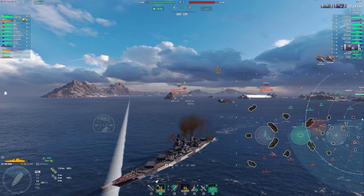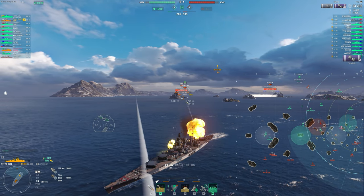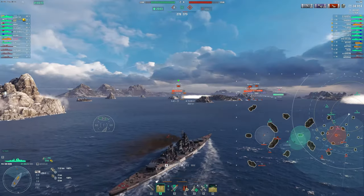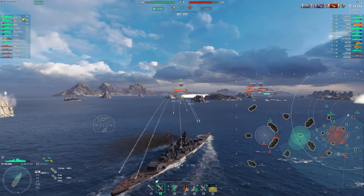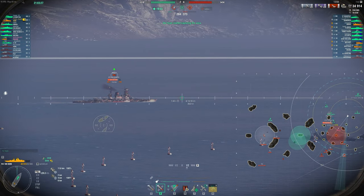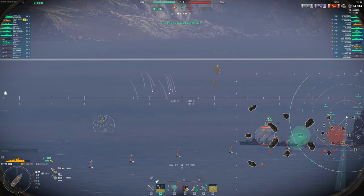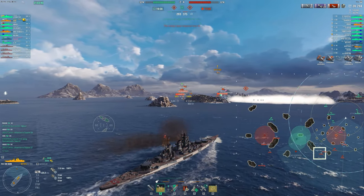So like here, I pushed in and used the island to push up undetected. And then we caught this North Carolina out. As you can see, we dealt 25k to him and killed him with our secondaries even. And after going out and maneuvering a bit and staying dark, now we're pushing in again. I'm trying to take some shots here at this Amagi, which turns out that's fine. But we're still pushing in because we have access to our consumables. That's kind of the biggest thing — you need to have your damage control and your heal ready to go when you're trying to push in.